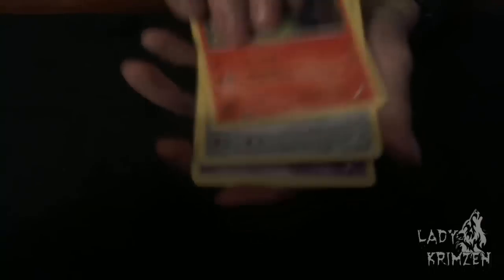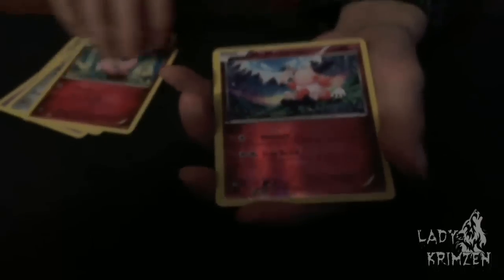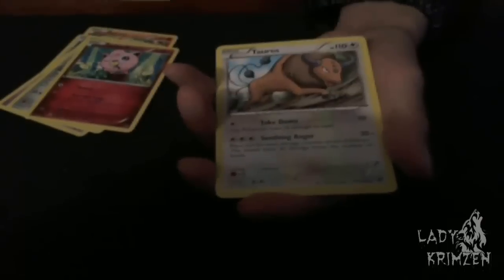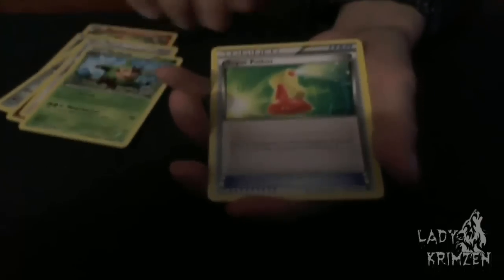We've got Pansear again, Honedge, Spoink, Ponyta, Jigglypuff, Mr. Mime Reverse Holo. We've got Taurus as the Rare. Quiladin, Super Potion, Professor Sycamore — and that's the end. Ten cards seems like a lot but when you're doing the opening it's actually not that much. By the time you start doing it, it's already done.